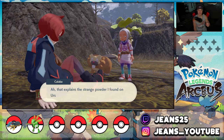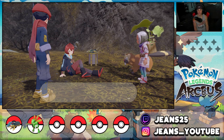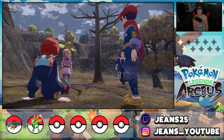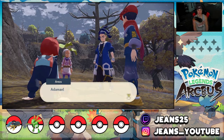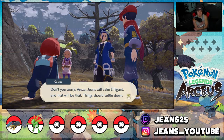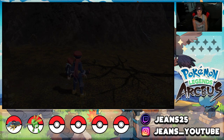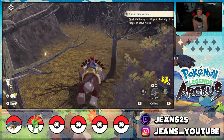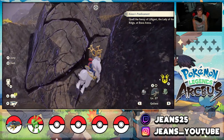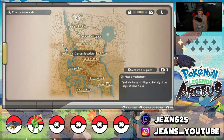If I get that item I can instantly evolve Scyther — kind of like a stone, like a Fire Stone or Thunder Stone on Eevee, you just give it to him and he evolves. Maybe we'll have Kleavor by the end of today's video. Kleavor's base speed is super high and he hits like a truck. The next area in this game is a beach area so you guys better be hyped — that's next episode. We need to make our way up this mountain toward this ridge.